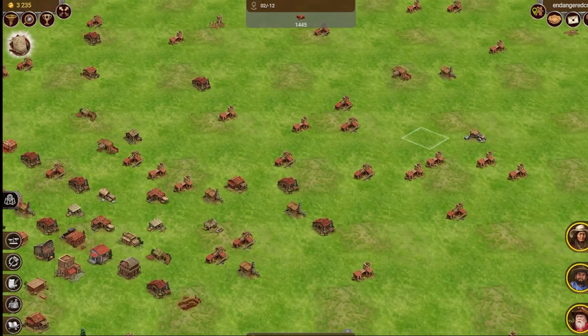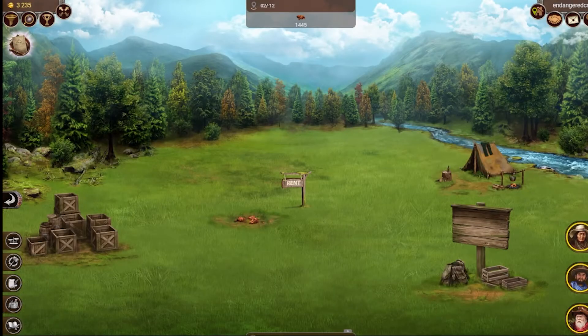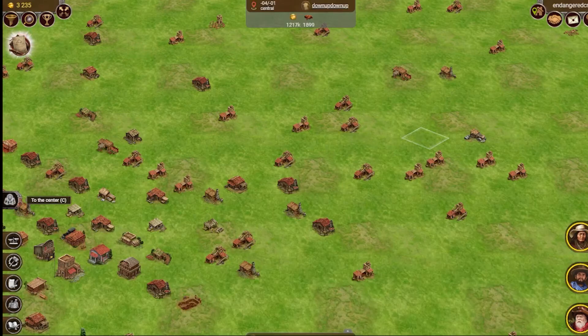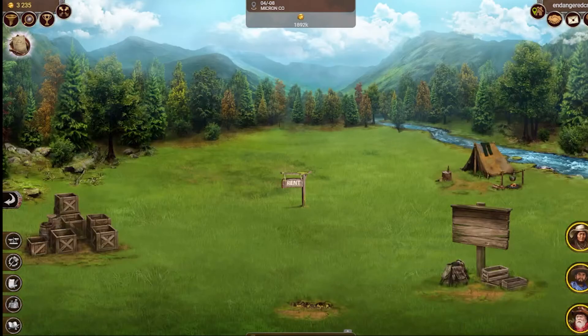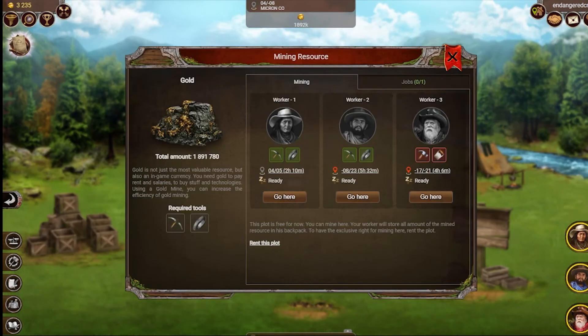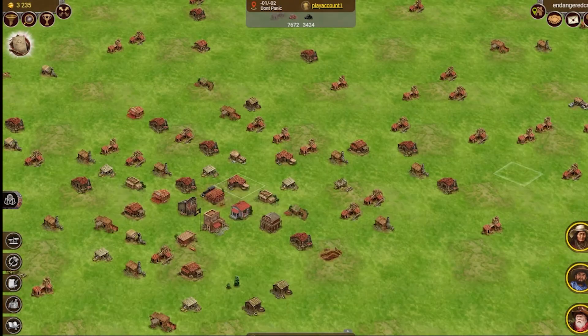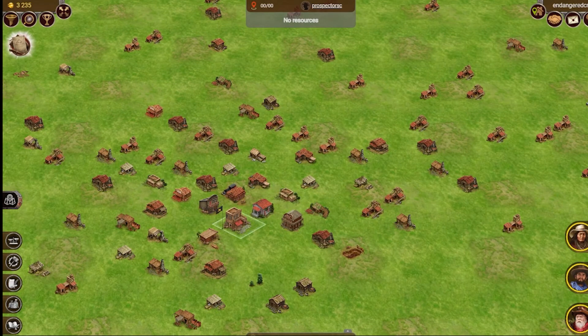When you get a piece of land as a landowner, your land will have some resources — whether it's trees, clay, coal, and of course the most important one: gold. Gold is the most important resource. Gold can be mined and then taken to a bank and exchanged for PGL, which is the cryptocurrency. It's 1,000 gold that gives you one PGL, and it's convertible back and forth.